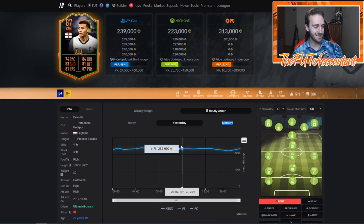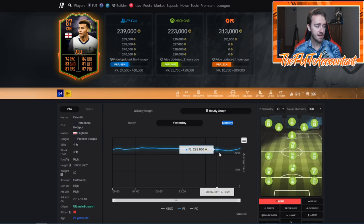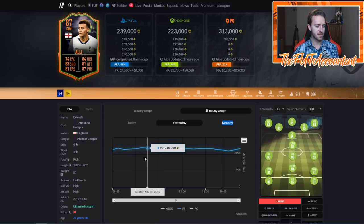Let's look at Dele Alli's Footbin graph. It shows 239,000 coins, and today he reached a low of 220,000. Footbin shows the average price over that hour, so Dele Alli could have actually been 215k — somebody could have listed one at 215 and it shows 220. The same applies on the high side: it says 239k, but the cheapest one might actually have been 242, and you could undercut at 240 to keep yours lowest and get a flip.